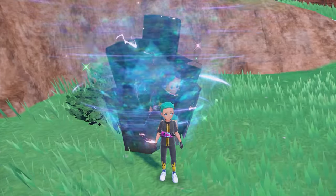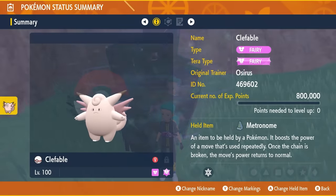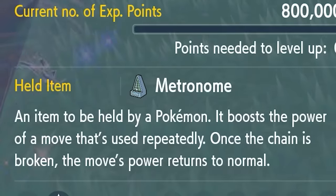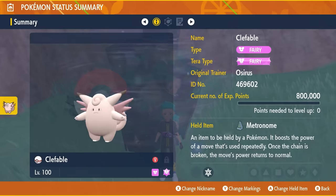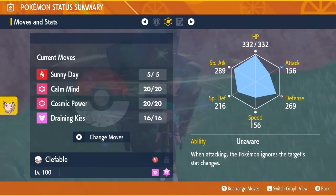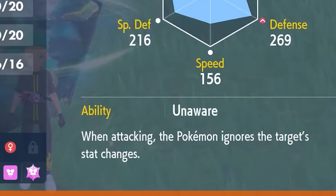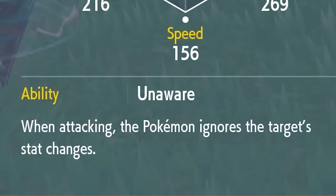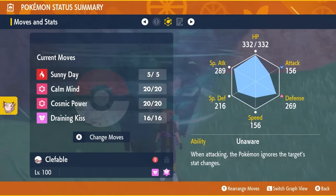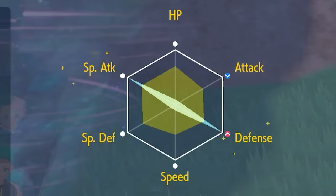The build featured today is Clefable — one you'll hopefully have already built if you've been doing 7-Star Terror Raids. It has Fairy Tera Typing, a Metronome held item, is level 100, and Hyper Trained. The moveset is Sunny Day, Calm Mind, Cosmic Power, and Draining Kiss. The key ability is Unaware, which ignores any stat boosts Feraligatr gets from Swords Dance and Dragon Dance. The EV spread is 252 in Defense and Special Attack with a Bold nature.